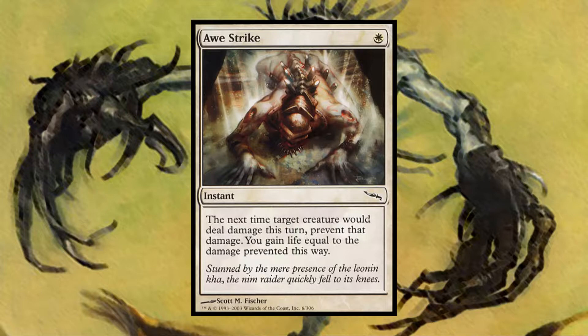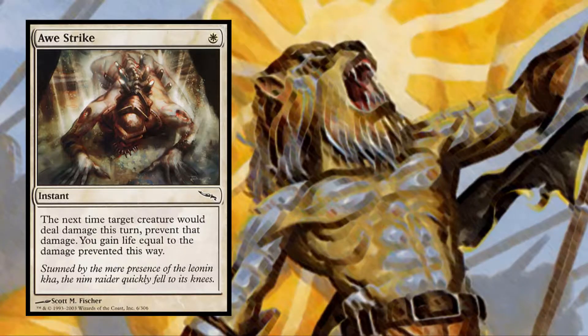Awestrike is a white instant spell for one white mana that reads: the next time target creature would deal damage this turn, prevent that damage. You gain life equal to damage prevented this way. Stunned by the mere presence of the Leonin Kha, the Nim Raider quickly fell to its knees.